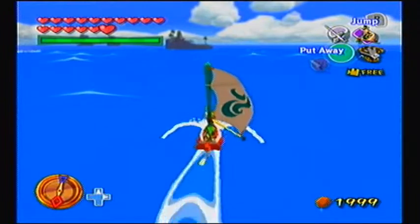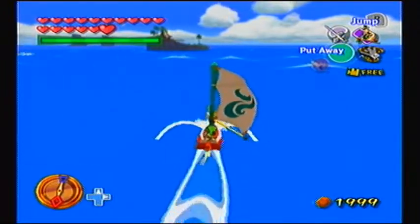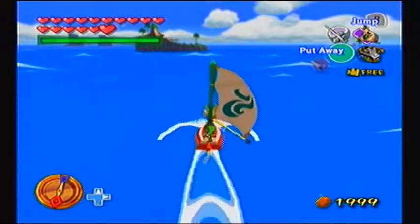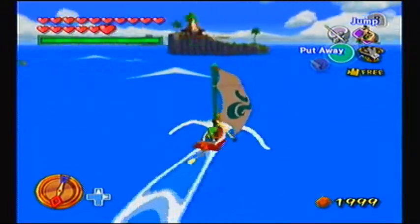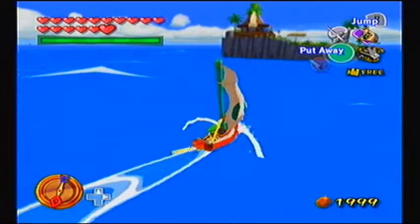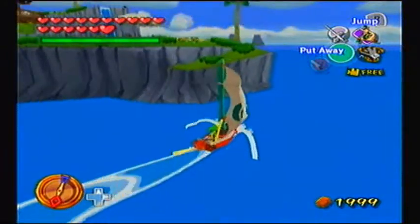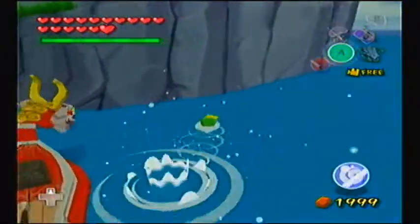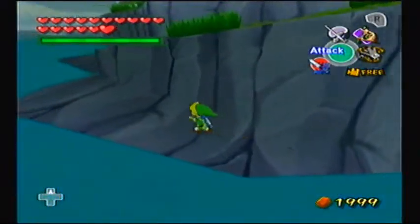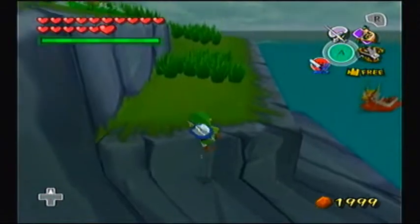I do believe there is a treasure chart outside the cabana - well, around the cabana but just on the outside of it, so I don't want to go inside. I just gotta remember where exactly it is. I do remember I require the Deku Leaf to get through to it. With that in mind, let's finally go in there. Can I go up this way? Yes, I can. Good.